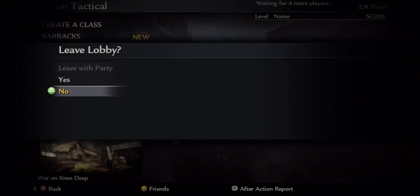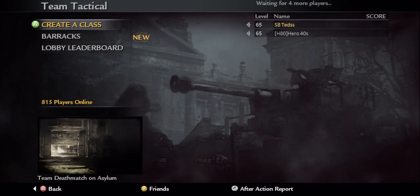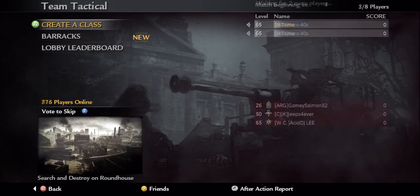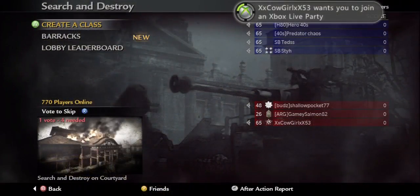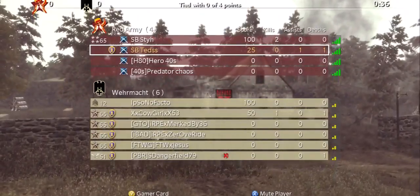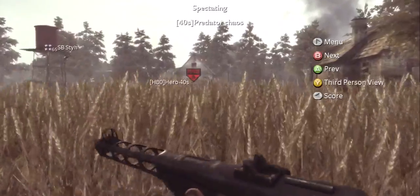When playing World at War there are three different game types you can play to do search and destroy: Team Tactical, Core Search and Destroy, and Hardcore Search and Destroy. Team Tac is good when you only have 2 or 3 people because it only requires 2v2 to start. Core Search and Destroy and Hardcore Search and Destroy both require 3v3 to start. You can play up to 6v6 as on other Call of Duty's, but I find 3v3 and 4v3 just as easy, if not better.